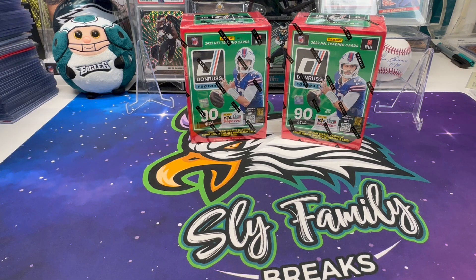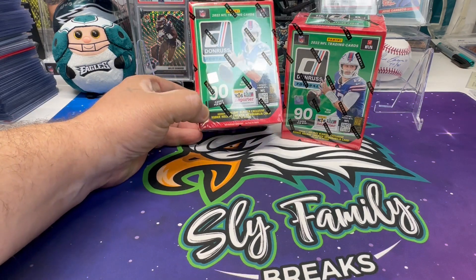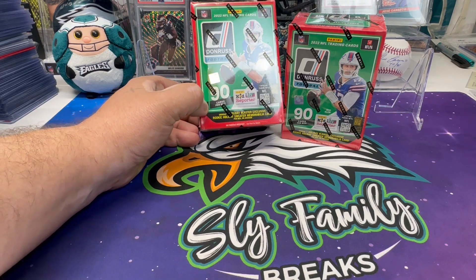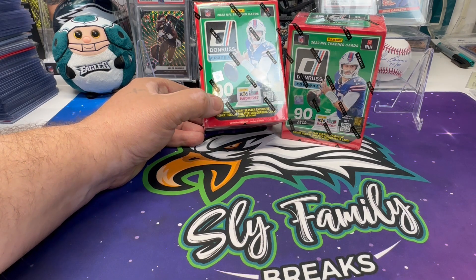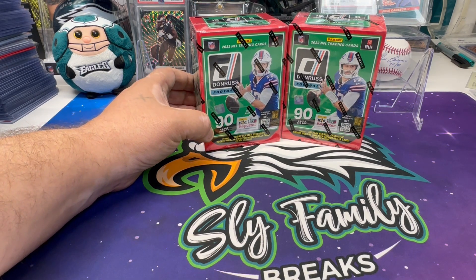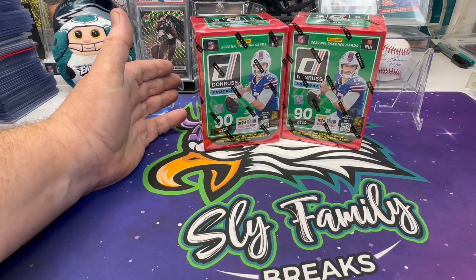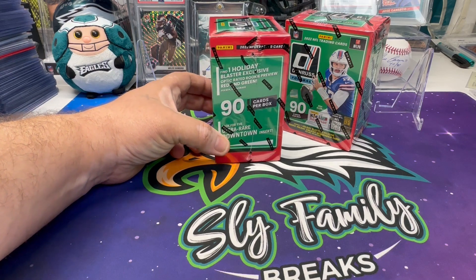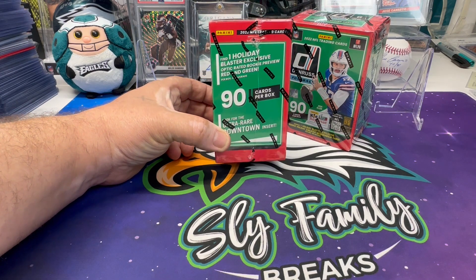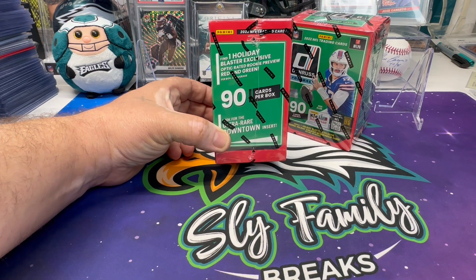Welcome back to another episode of Sly Family Breaks. Today we've got the Donruss Holiday Blasters, so we're going to be looking for the holiday sweater memorabilia cards that are traditional for these. It is way past Christmas — they were way late on this product this year — but we are getting one optic rated rookie preview red and green in these.